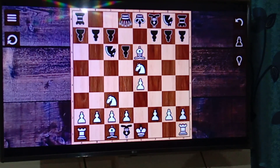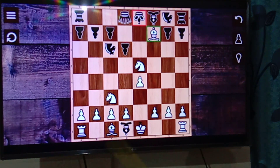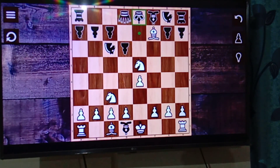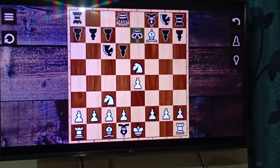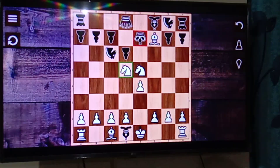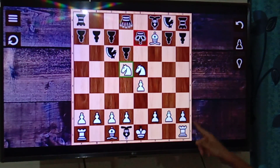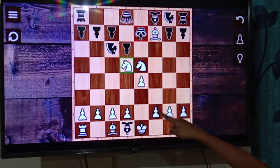But if black captures our queen, he's gone — because we give black a check. Black can't take this piece because we have support, and the only option for black is to move the king. Game over. This is the main idea behind this trap: we give our queen, but then we press these ideas to deliver checkmate.